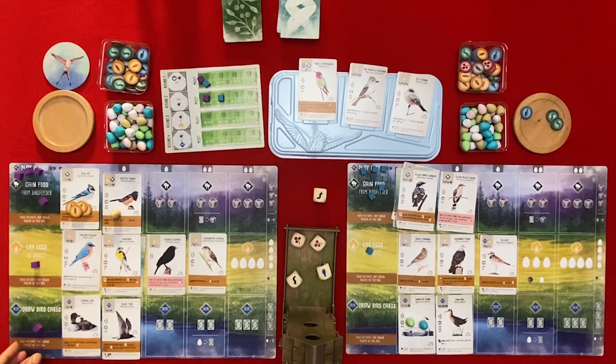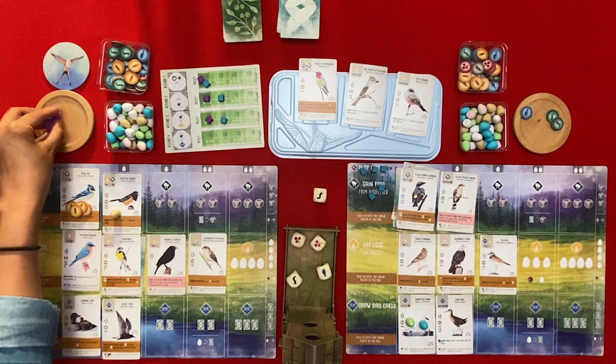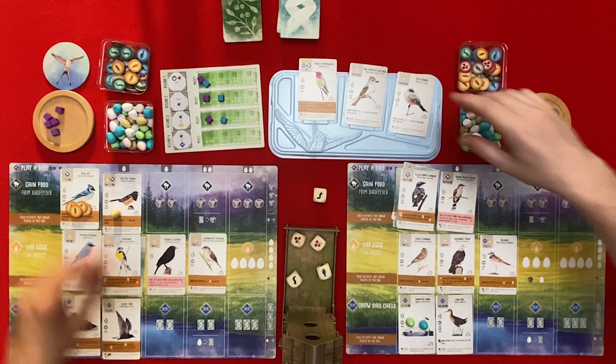That's the end of the round. You win the grasslands bonus - you have four birds in grasslands. You get first place and now I get second. Let's return our action cubes, the first player comes across to Pat, and we replace these face-up cards.